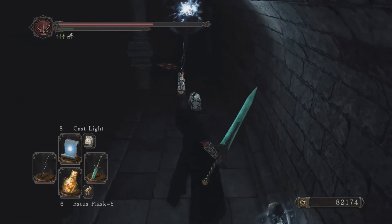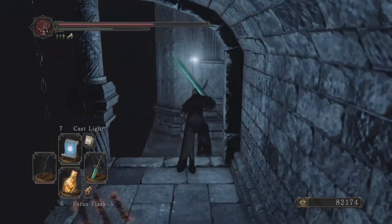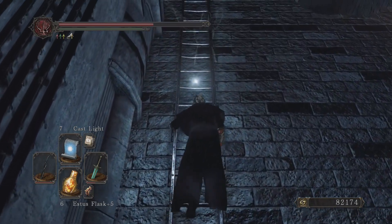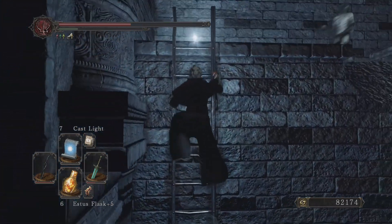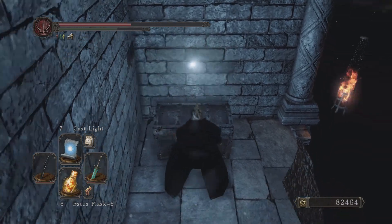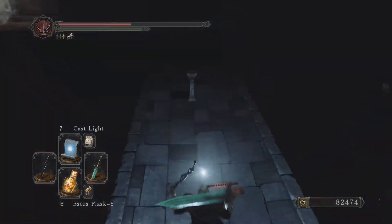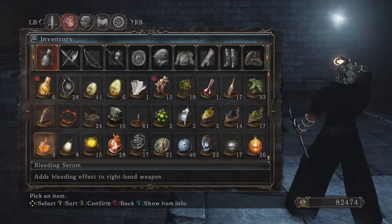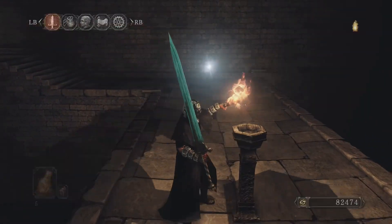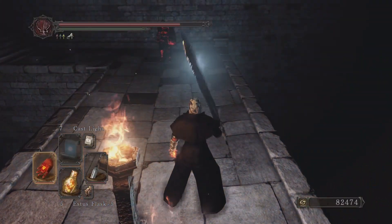Now I can cast light no problem. I already have his kilt and all that stuff. Up this ladder there's a little hollow that tries to mess your day up. Those guys in the wall are pretty annoying. Here you get the crushed eye orb — I don't think I need that guy, I already killed Licia of Lindelt. I have the fire seed too, okay. This one I'm gonna light because it's just a single guy that spawns and he's alright.